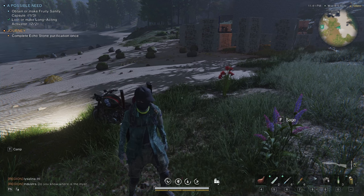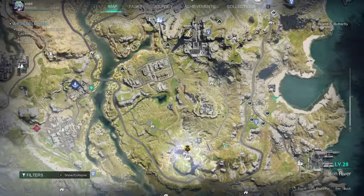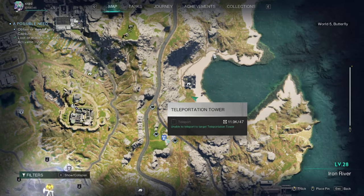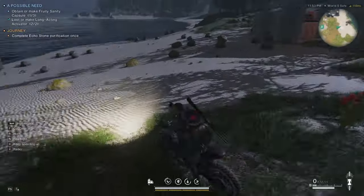Hey everyone, I have a little spot here to farm a lot of oranges really fast. All you need is your motorcycle to move around quickly. It's in the area down here where there's a secret harbor, and there's a teleportation tower right here. As you can see, I have a bunch of things marked already. The orange farming starts up here by the road.